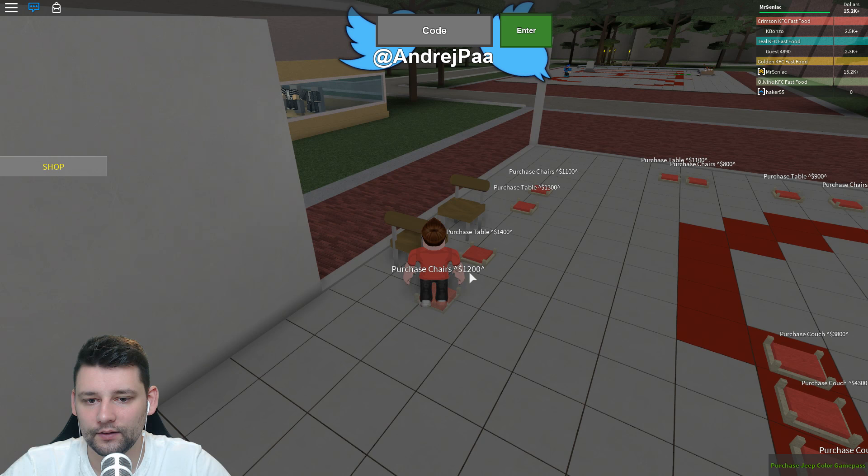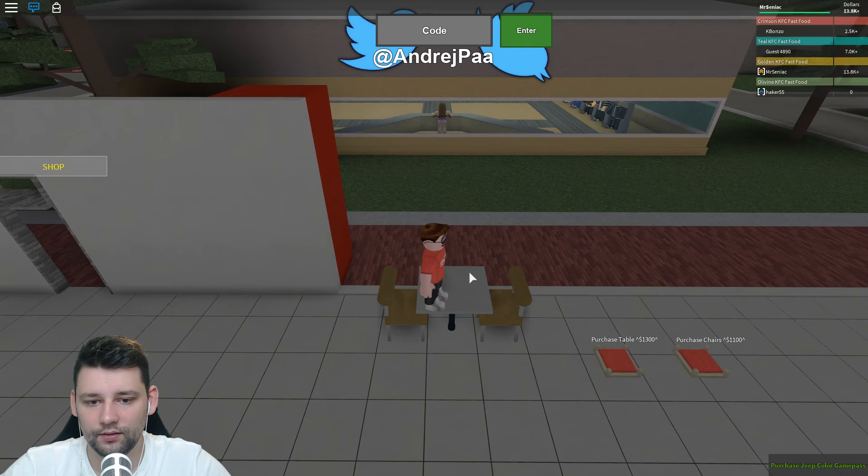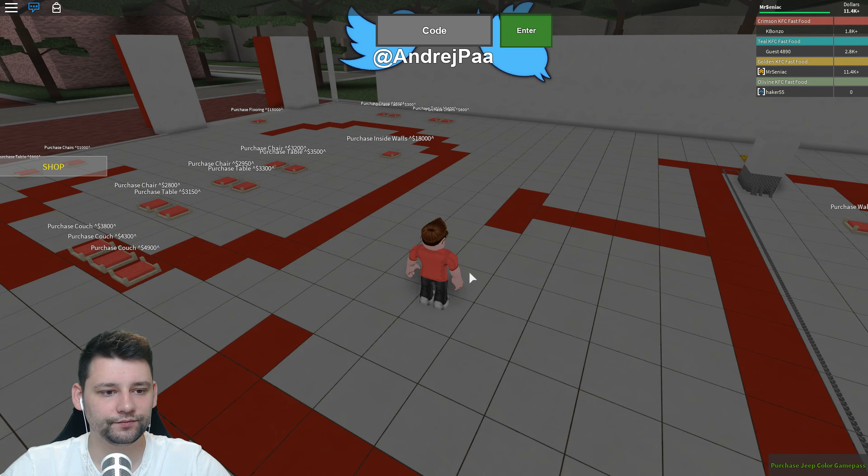Should we buy some of this stuff? Let's buy some chairs and a table. Can I sit in it? Yeah, I can! Oh my goodness. People can now come in and get their food. We need like a counter — upgrades like where you serve people. We need that.